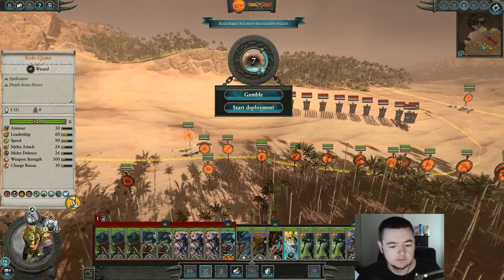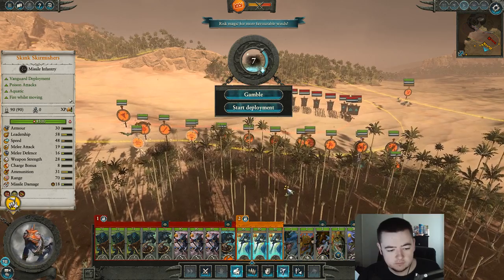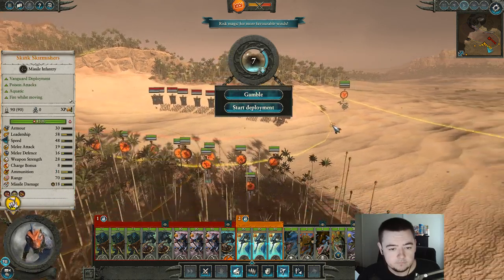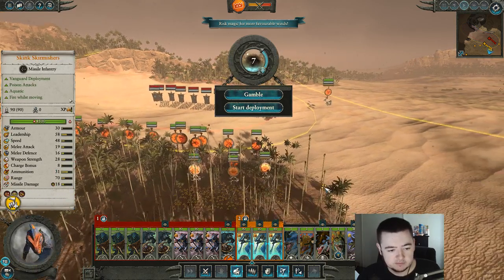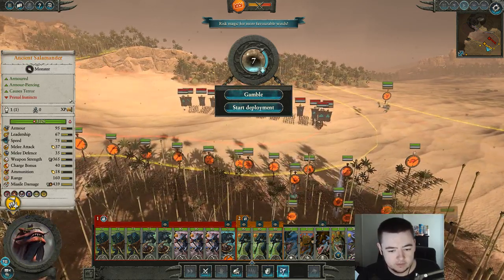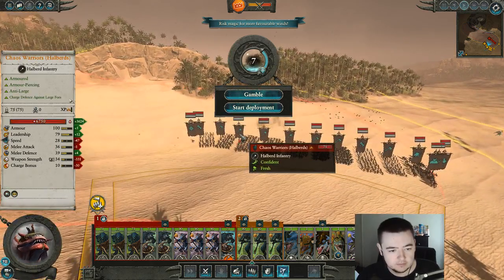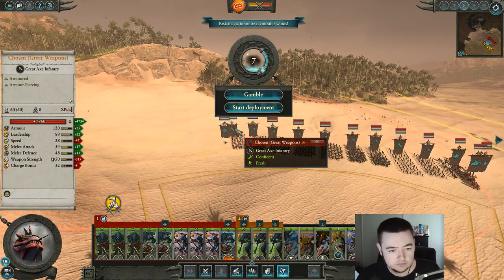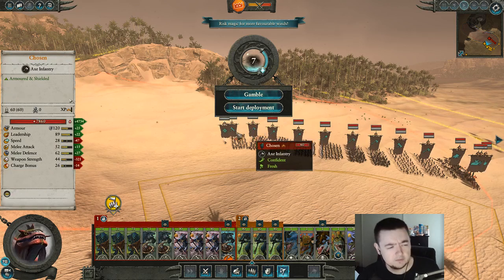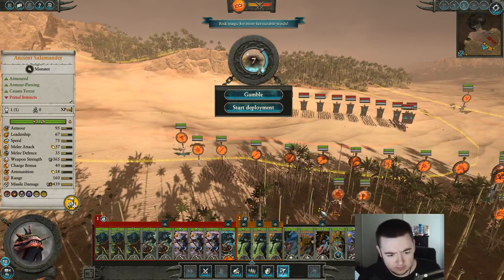Blind? I guess he doesn't have spells right now. My skirmishers — where do I put you guys? I can probably help focus down these spawns. Riders, I want you there. Ancient salamanders, you can kind of go towards the back here, probably on these chosen. Chosen are higher tiered — they're the higher tiered boys. Definitely put them a little closer.